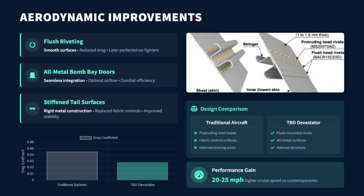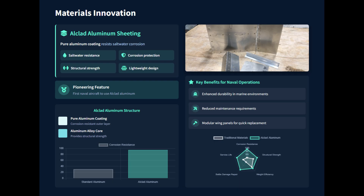To maximize efficiency, the TBD featured flush riveting on its wings and fuselage, all-metal bomb bay doors, and stiffened tail surfaces. It used alclad aluminum, a corrosion-resistant alloy with a pure aluminum coating that could resist saltwater corrosion. The Devastator's rugged construction better withstood the constant loads of carrier operations, while modular, bolted wing panels allowed faster repairs than the labor-intensive re-rigging of fabric aircraft. In this, the TBD paralleled the Nakajima B-5N Kate, which embraced similar all-metal streamlining.